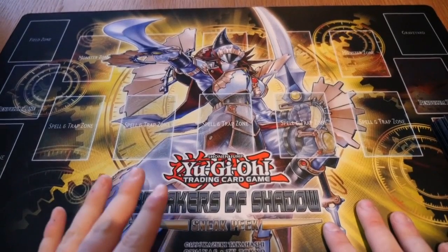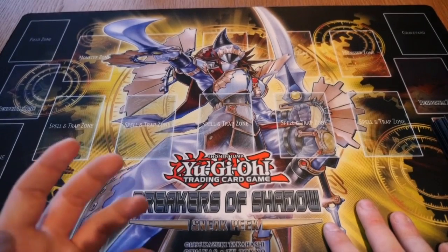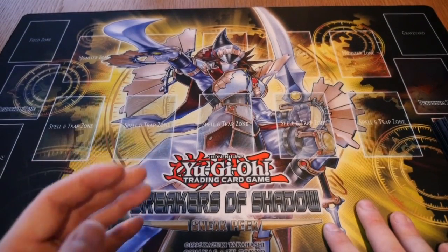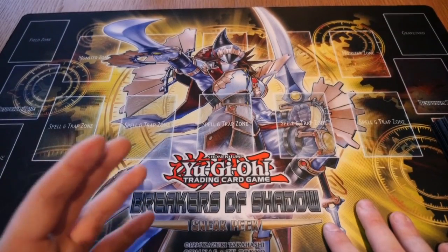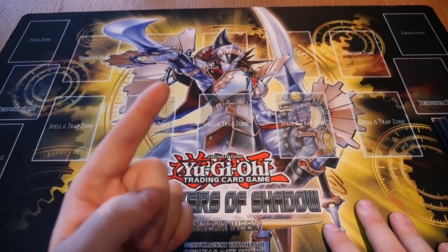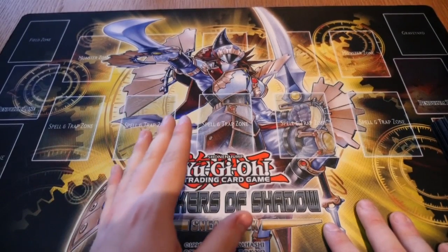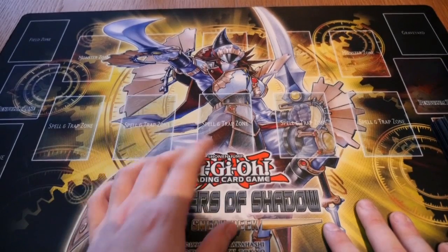At the very end of this series we'll have a video of a slow walkthrough of a match to see how it's played. When you play the game with 40 cards, usually you roll a dice to see who goes first. The first person draws five cards and cannot attack that turn. You're only allowed to normal summon or set one monster per turn, unless via the effects of other cards.